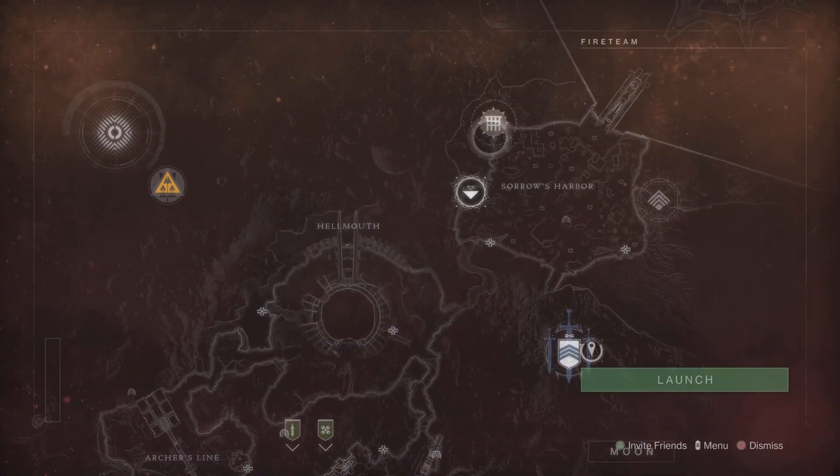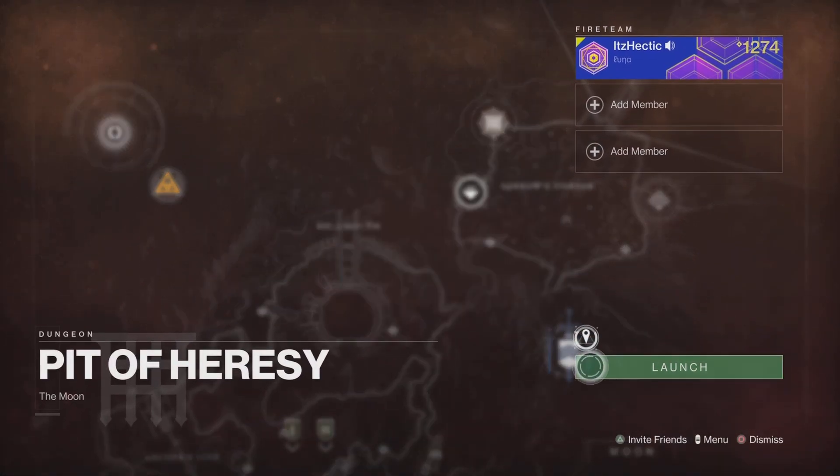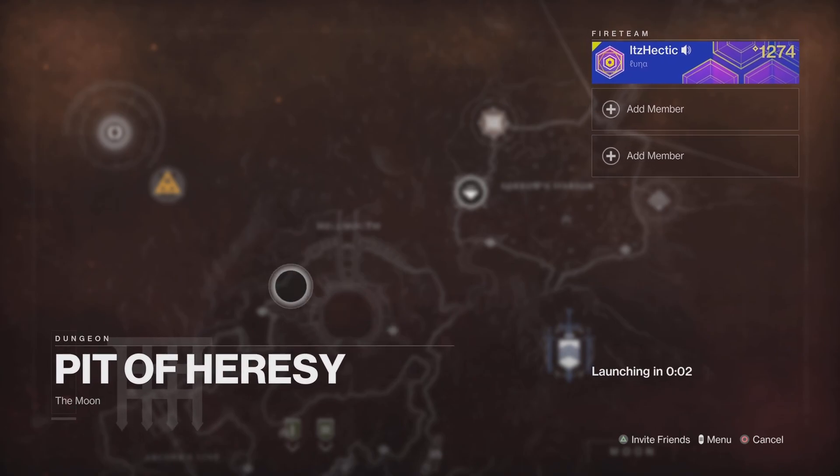Once you guys pop these buffs, all you've got to do is go to the Moon. You want to click on the Pit of Heresy, then just spawn in at the beginning. This exotic farm is actually quite interesting.